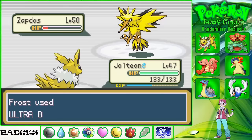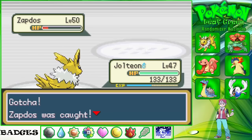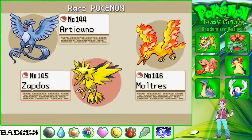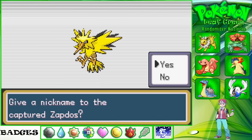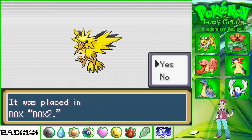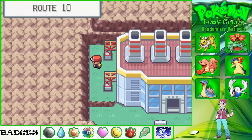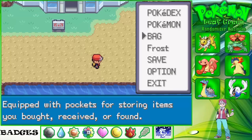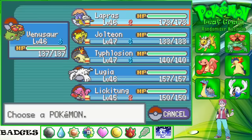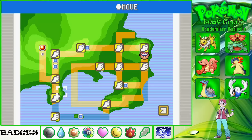I'll cap an Ultra Ball — one, two, three. We got him! How good is that? Nice — first try! Excellent. There is Zapdos. Awesome. And apparently we're done with the Power Plant. To be honest, I thought there would be a lot more to do in there, but apparently not. So what we'll do — let's fly. Might go to Cinnabar first.